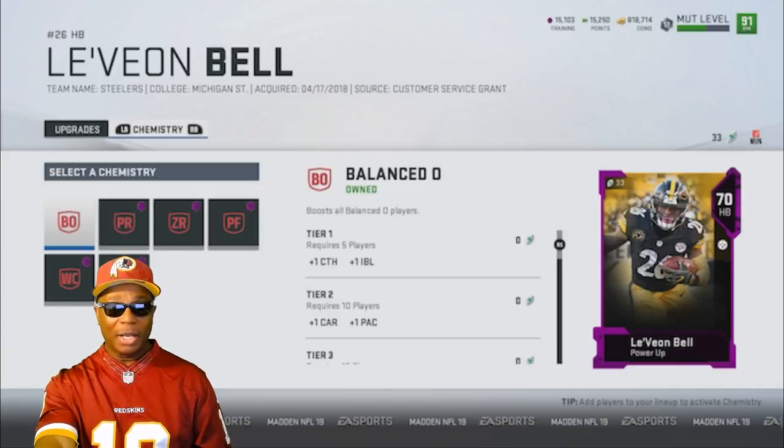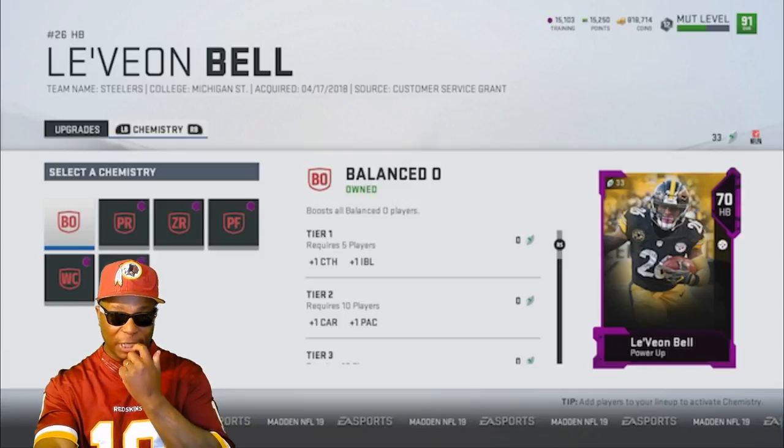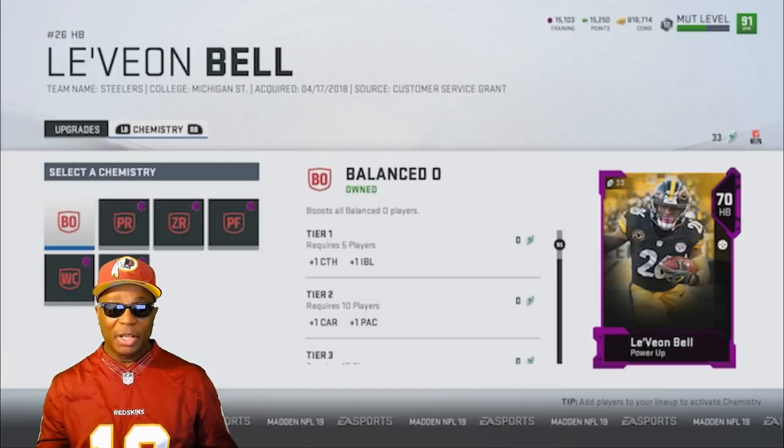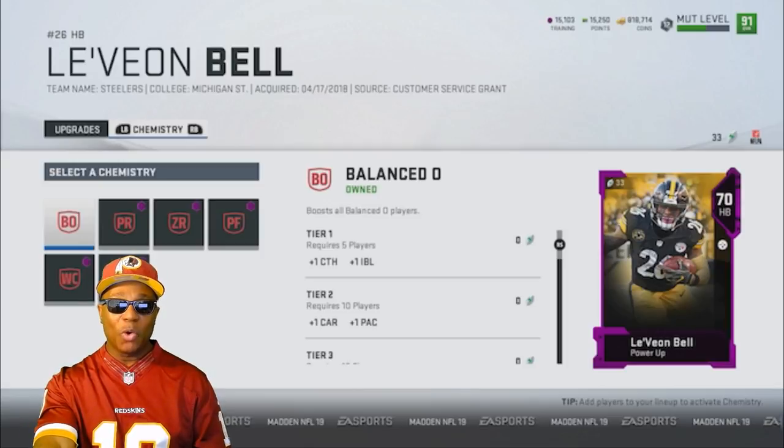It's worth noting that not all players will have the same chemistry options. Different players have different chemistry options, especially when it comes to chemistry abilities. Players will need to be at a certain overall or have a specific attribute at a certain rating threshold in order to have that ability appear in the bank of chemistry choices. It's a new way Ultimate Team is working this year — they'll share more information about chemistry in more detail after they've had time to tune those values.